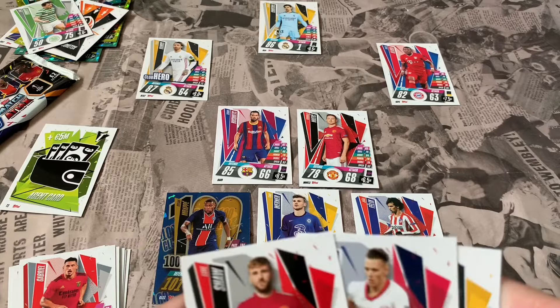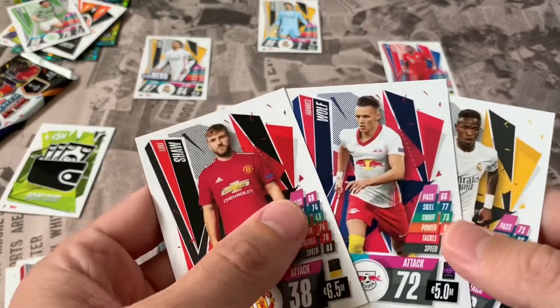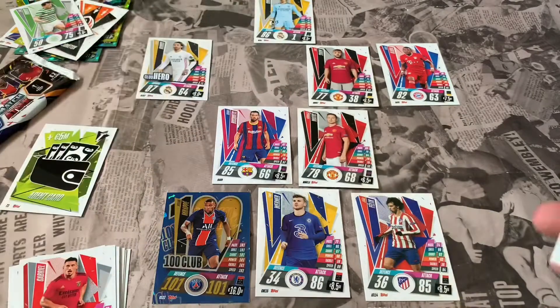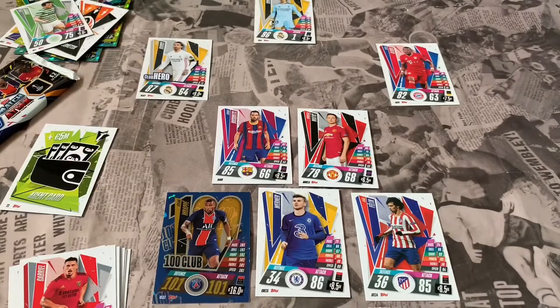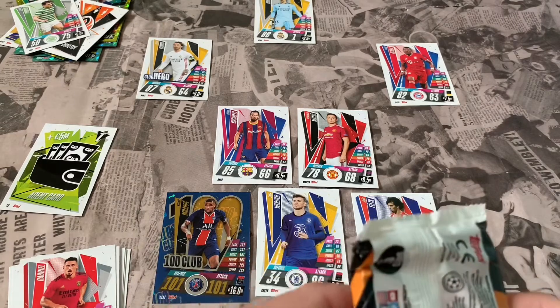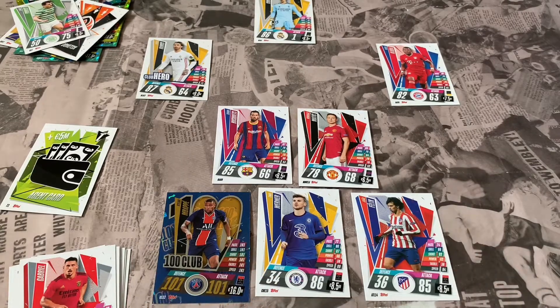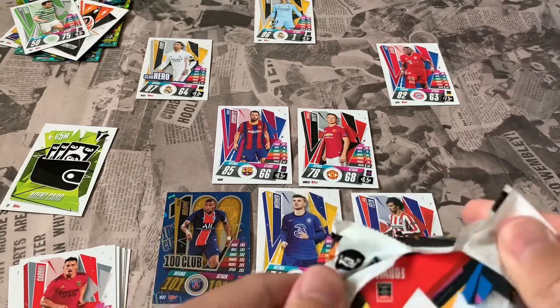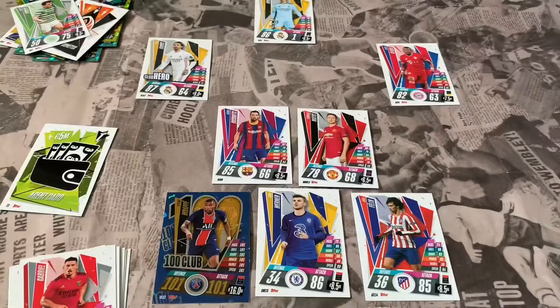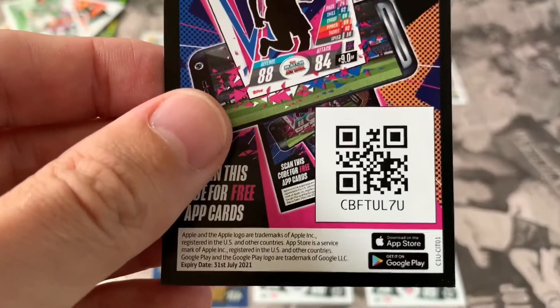I'm thinking about adding Luke Shaw as an additional defender since I'm struggling at the back, but I'll stick with what I've got. We're down to our final pack. I've counted one, two, three, four, five, six, seven, eight players so this pack will give us our ten, and then we'll look at what formation to use. There's the final app code.